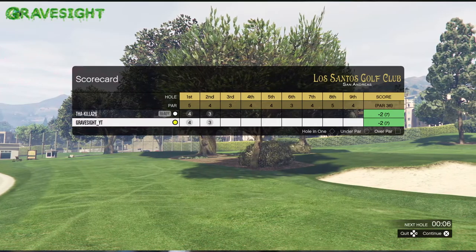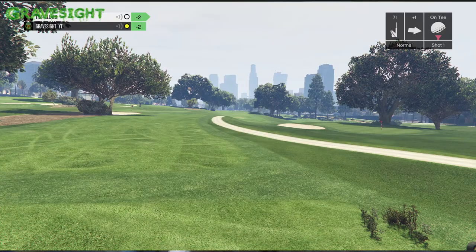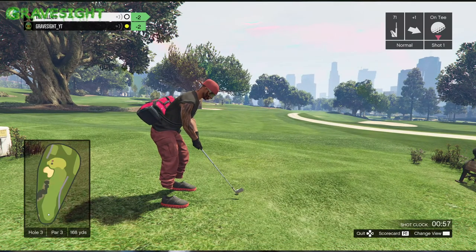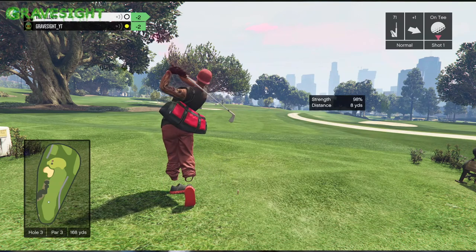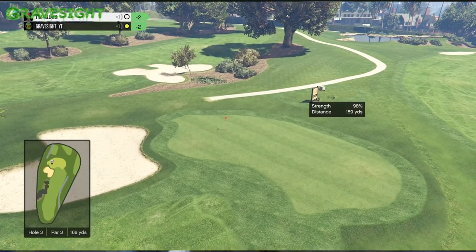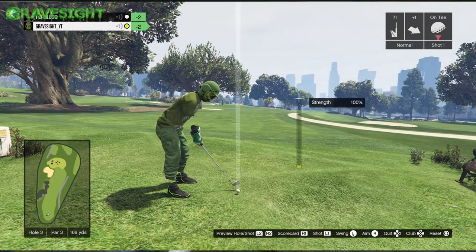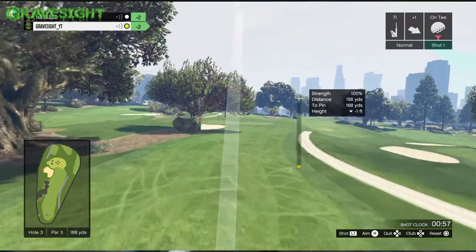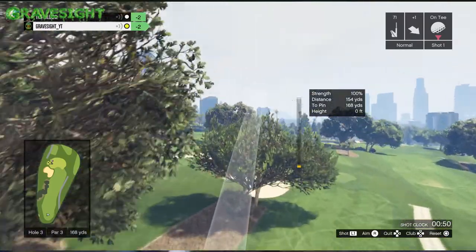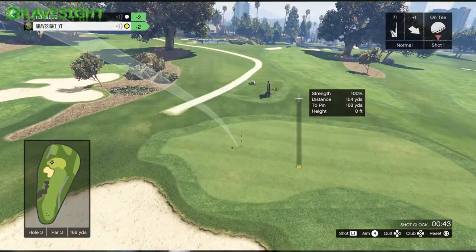As you continue to play through golf, you will memorize all of these holes. Right now we're looking pretty good on the scoreboard. You could start off having a bad game — you could land in the sand — but I've been able to save myself. Hole number three — this can be a hole in one if you hit it perfect. My friend here is the only person I've ever seen get a hole in one in golf. I'm still trying to get my hole in one. Regardless of getting a fat payout or not, it still feels pretty good being number one on that leaderboard.